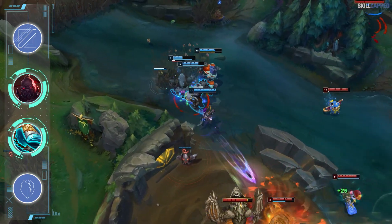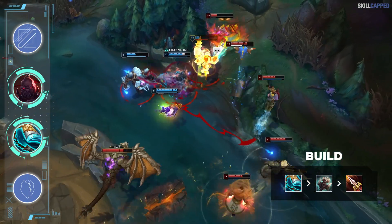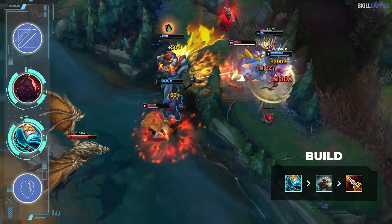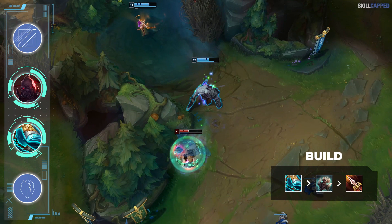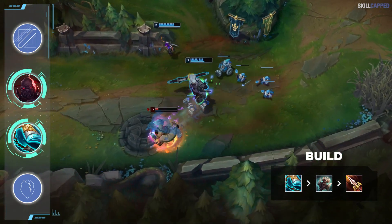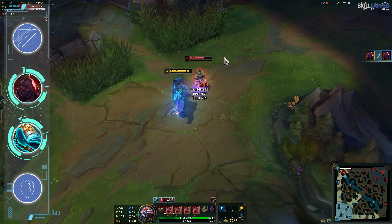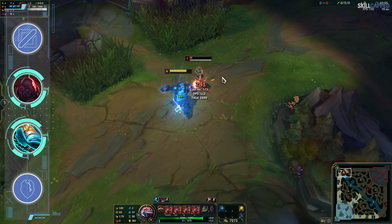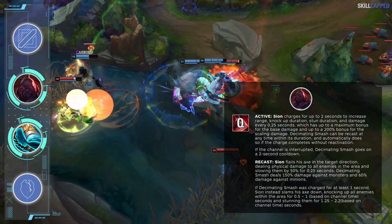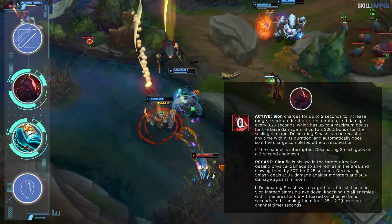A really interesting Sion build that has been seeing a ton of success in solo queue is a bruiser setup consisting of Stride Breaker into Titanic Hydra and then Sanguine Blade third. Stride Breaker has great synergy with Sion's kit, as keeping the enemy slowed to charge Q longer really adds to his damage. Using the Stride Breaker dash to get in range of E or Q can help Sion out tremendously as well. The AD ratio on Sion's Q actually scales from 45–75% minimum up to 135–225% max damage ratio.